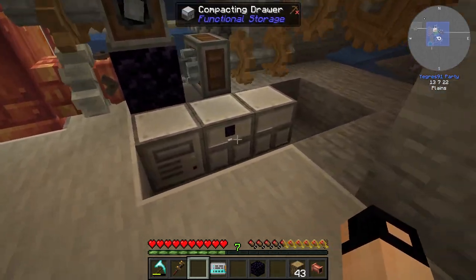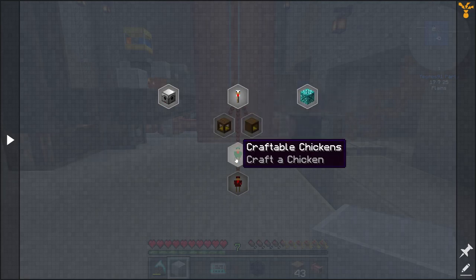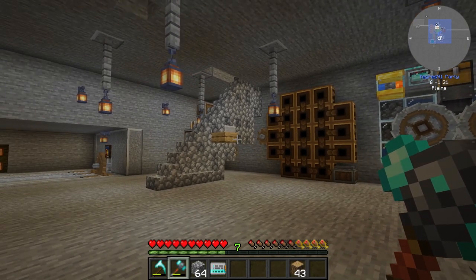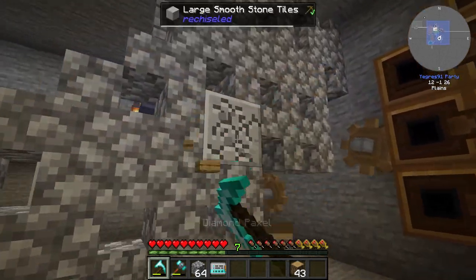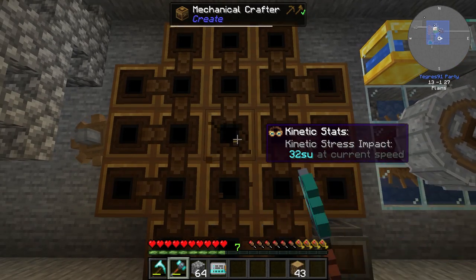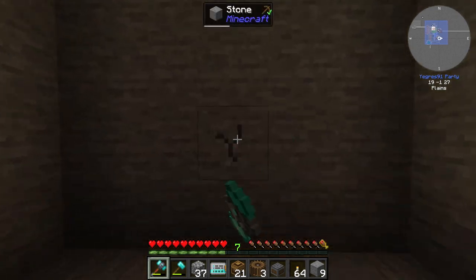I placed a hopper under the obsidian and a storage controller - I thought it would make cobblestone at times, but it doesn't. So that's it: very simple, two pumps, a drill, and a hopper. Then I was thinking what's next - I think we need a base expansion. Let's do it!